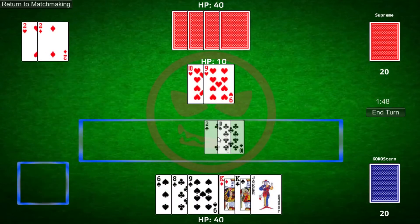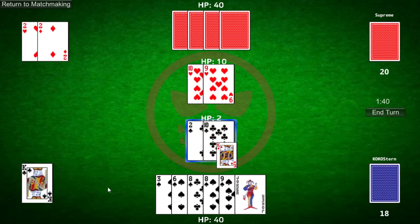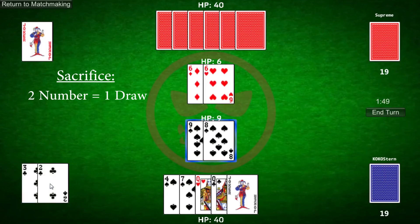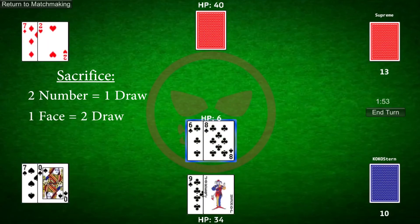It's important to note that players may only summon one minion per turn. Since minions cost two cards to summon, you'll probably run out of cards pretty quickly. That's where sacrificing comes in. Players may sacrifice two number cards to the graveyard to draw one card from the deck, or sacrifice one face card to draw twice.